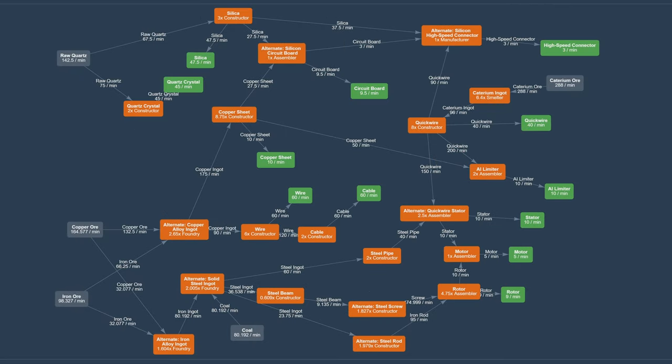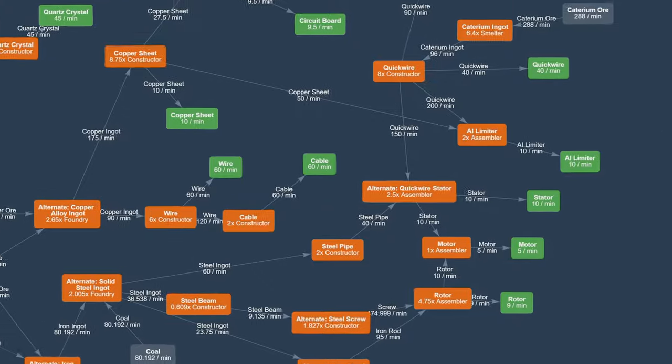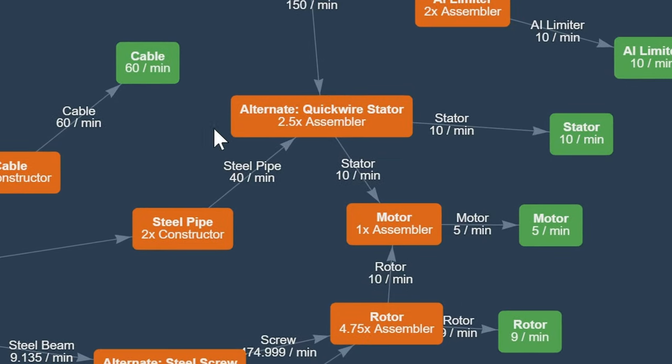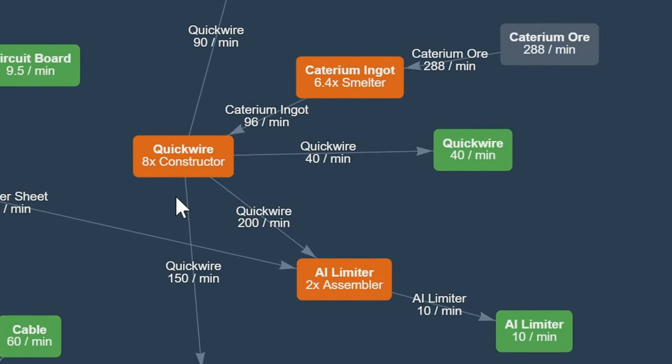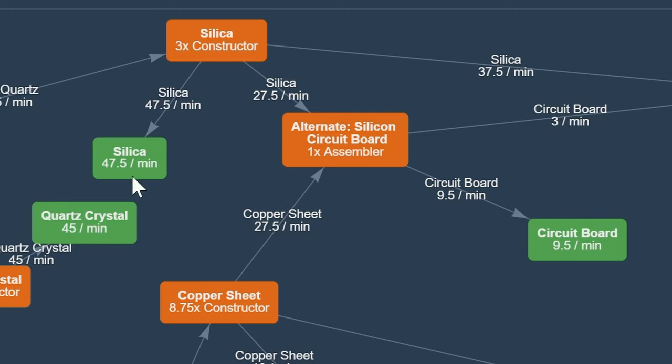This is the full schematic for the module and there are a lot of things going on. First of all, alternative recipes — really important. The underlying principle is: if it saves space, I will probably end up using it, but there are several requirements. For example, quickwire stator — this recipe saves quite a lot of space. Since I have production of quickwire in this particular blueprint, it makes sense. Same goes for the silicon board — it doesn't save a lot of space on its own, but if you compare it to the standard recipe where you need plastic and all logistics involved, yes, it does save a lot of hassle.